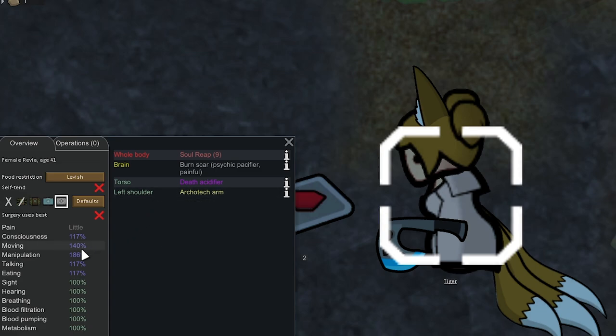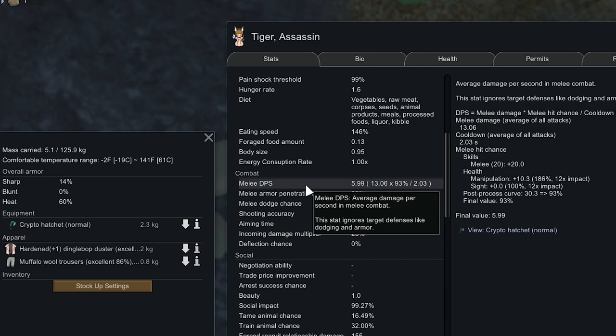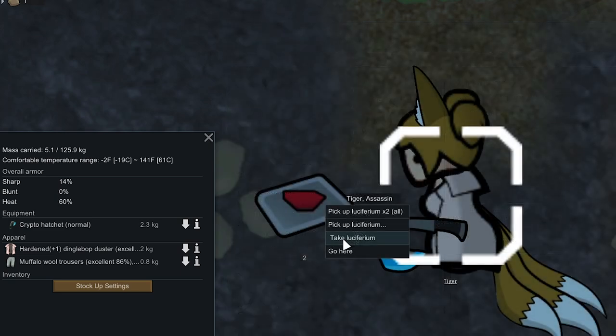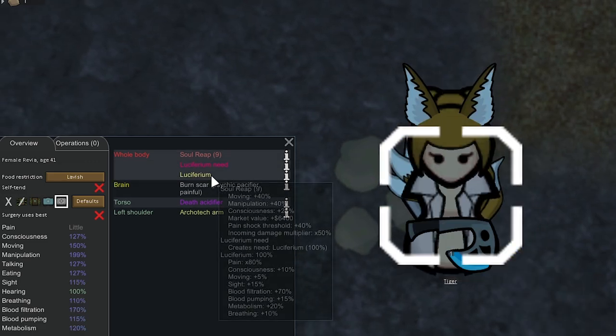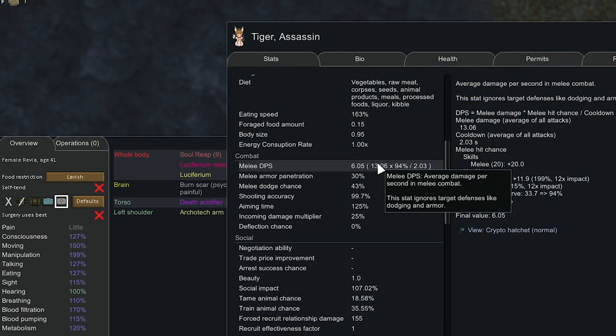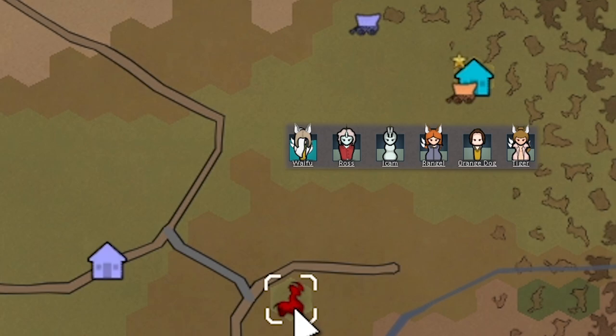We sent Tiger and Kawai Waifu to take care of the Clutch Mother. I forgot to show you Tiger's stats after the anesthetic wore off: with her new archotech arm she now has 186 Manipulation. We also gave her the Cryo Hatchet — her melee DPS shows as 6 with 30% armor pen. We're going to have her take Luciferium too, which will bring her Manipulation up to 199 and her melee DPS to 6.05. That'll be basically four people hooked on Luciferium.